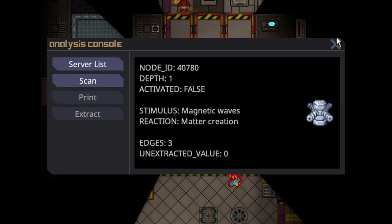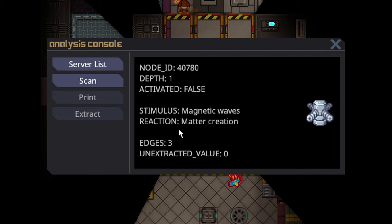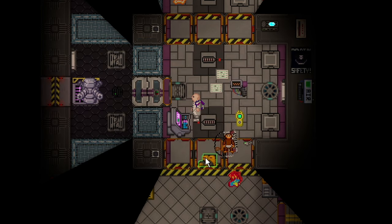I advise you at this point to print out the report, just so you know what nodes do what. Since this is depth one, that means we have a chance of going back down to depth zero, or we can end up going towards depth two. And from those edges, we can either go up or they could be dead ends. The only way to know is to keep going.